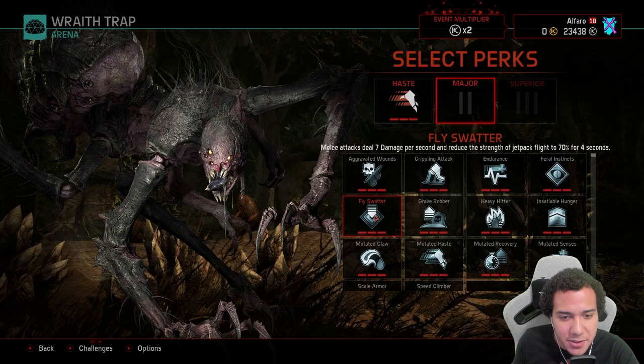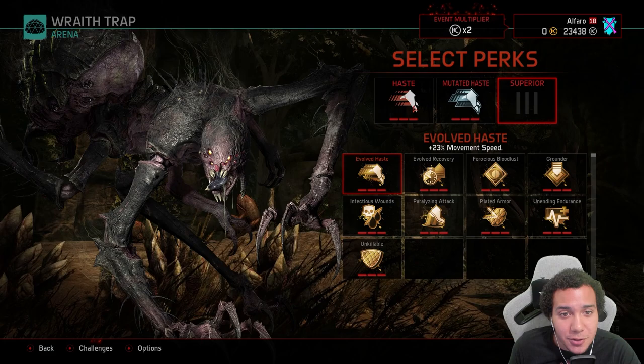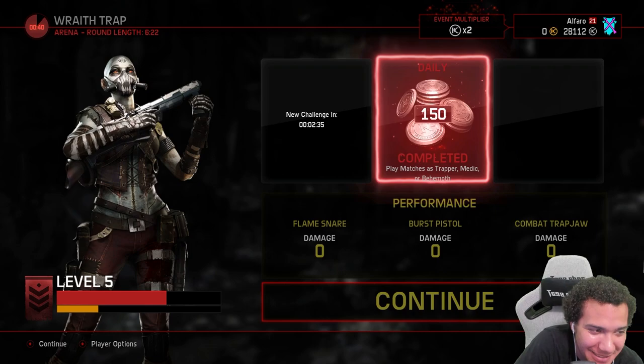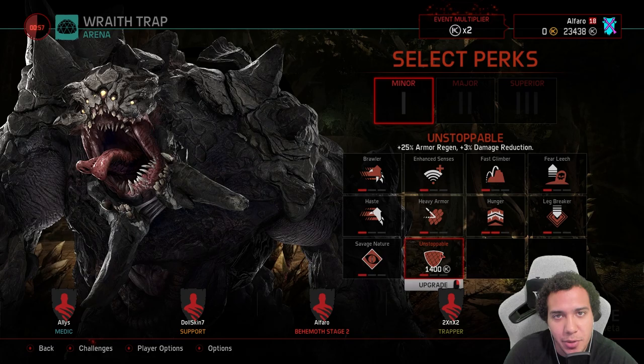For example, with Minor you get 12% haste, with Major you get 17% mutated haste, and with Superior you get 23% haste. You can upgrade perks two ways: with silver keys earned by completing challenges and matches, or by receiving rewards for leveling up your profile. One key thing — you can upgrade as many perks as you want because currently there's a bug where you have unlimited keys for purchasing perks, so take advantage of that.